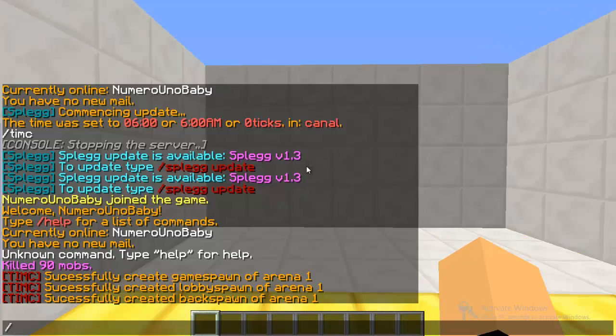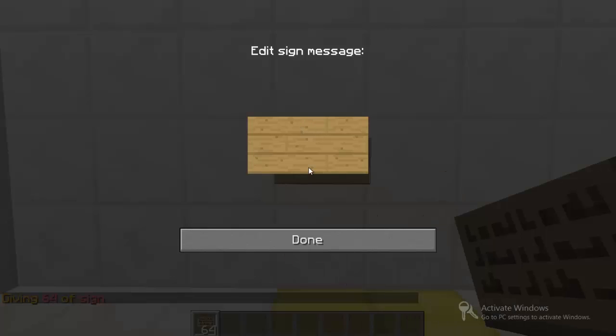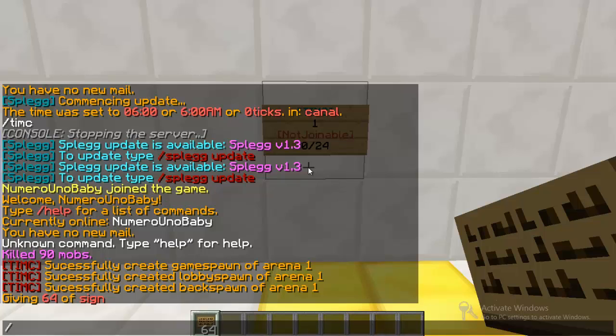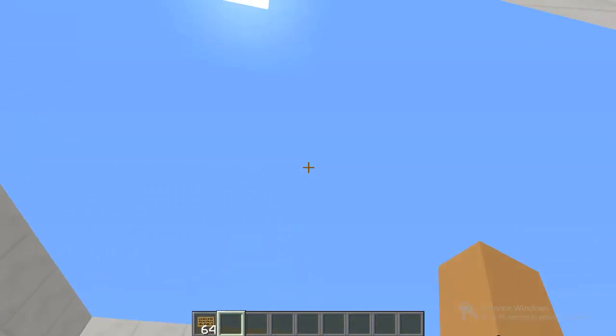Now get a sign and place it wherever you want, ideally in the lobby. For the first line put `[TIMC]` in all caps with brackets, then for the second line type your arena ID. This is the join sign players use to join the game. Right now it will say 'not joinable' — that's correct for now. To change that, type `/timc enable` followed by your arena ID, so I put 1. Hit enter and it now says 'join'. Players can right-click on that sign to join the game.